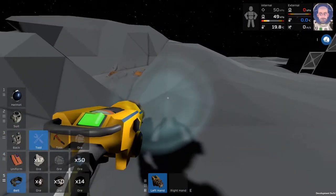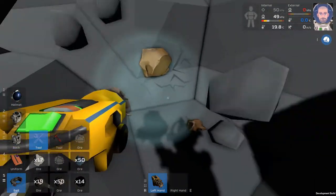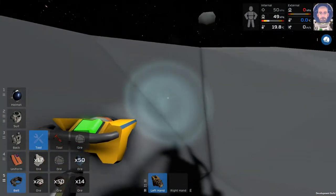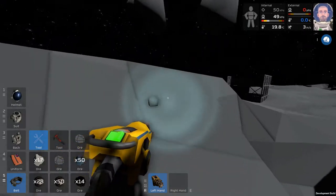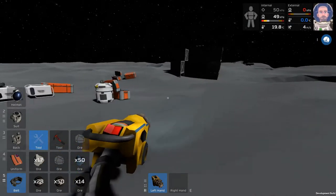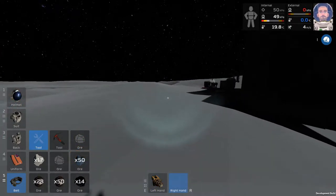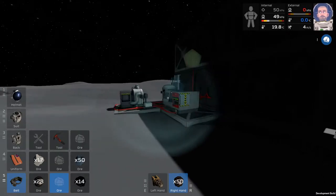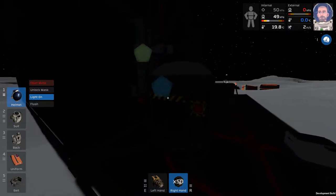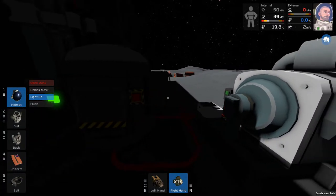We should probably continue digging — I'm pretty sure the ore continues for a ways. We are leaving some iron visible for when we come back, and we'll turn our tool off to conserve its battery. Now let's take our 50 iron ore from here, turn our light off — I think the sun is high enough now. We'll put the 50 ore in there, turn this on and smelt.